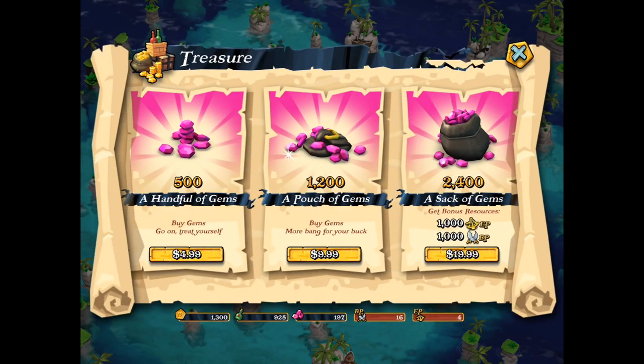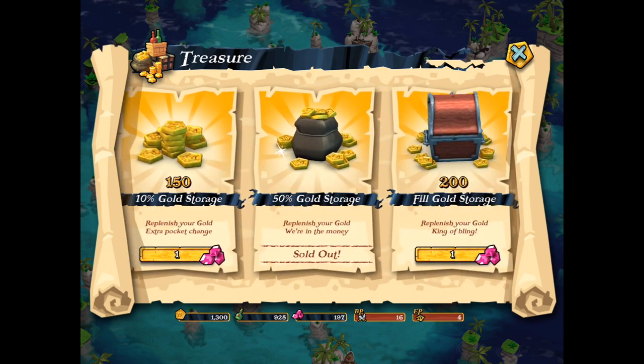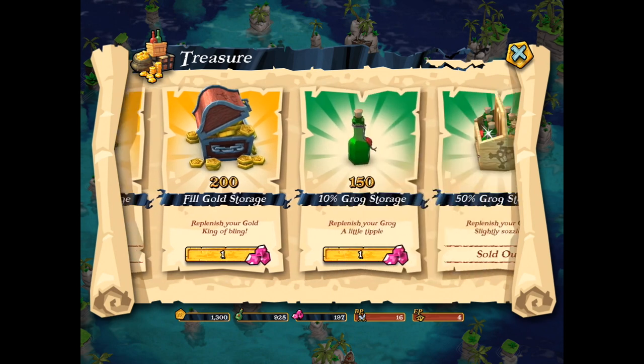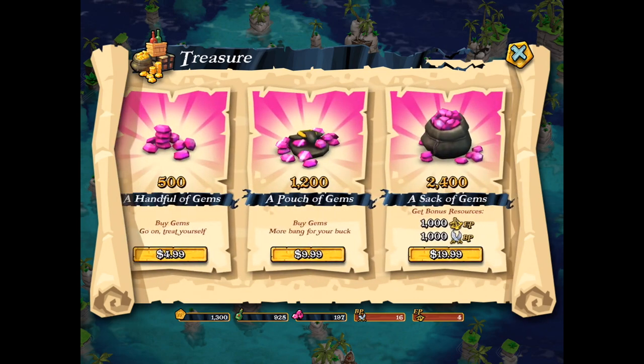Here we see the treasure where you can buy gems — love gems, box of gems, chest of gems — and of course you can stock up your gold storage or your grok storage. So the treasure is basically your liquor store around.